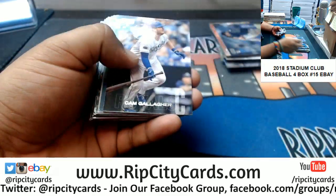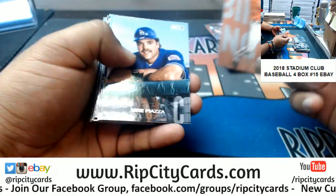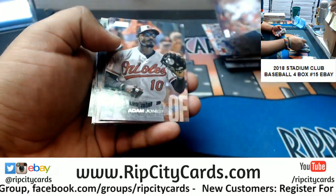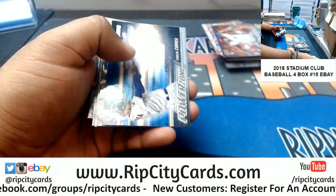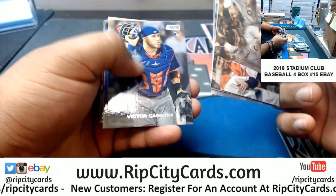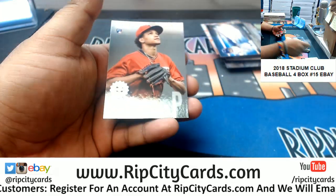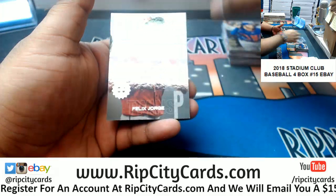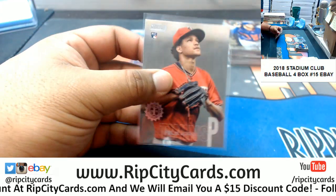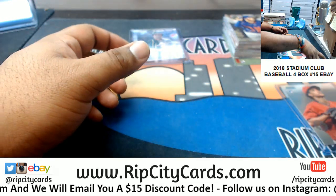Lucas Sims Braves rookie, Gallagher Royals rookie, Austin Hayes Orioles rookie, a Reddian hat for the Cubs rookie, rookie Maia Reds, Carlos Correa Powerzone insert for the Astros, a rookie Caratini Cubs, rookie Rosario Mets, and the first date issue rookie card for Felix Jorge of the Twins. Haven't seen that before — that's nice. There's probably some form of short print or something. Alright, that's one box down.